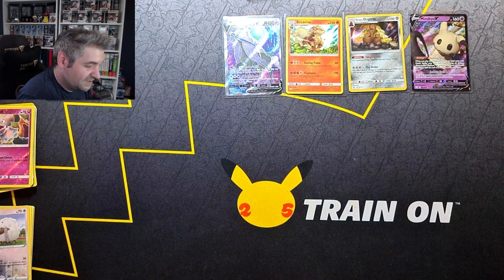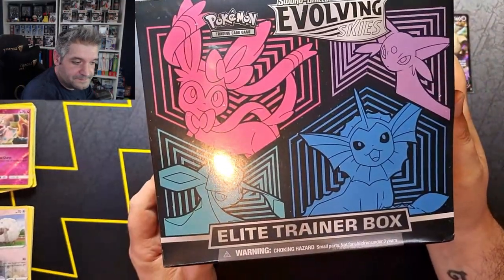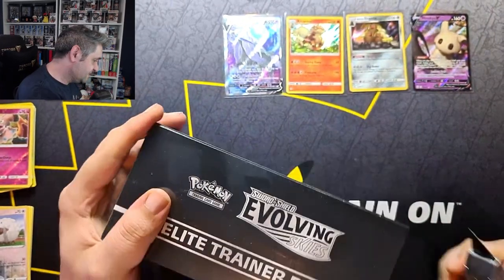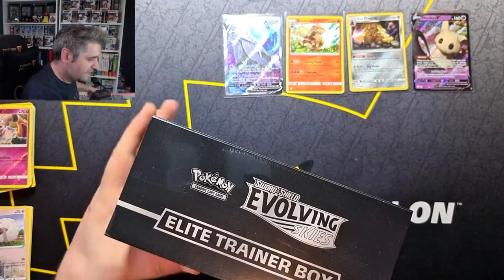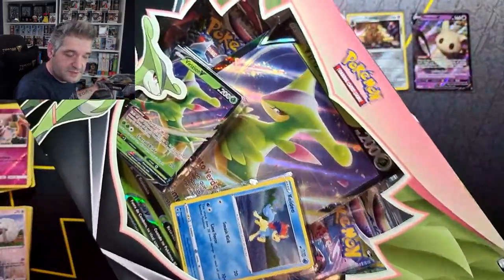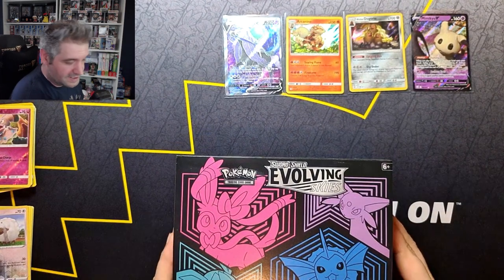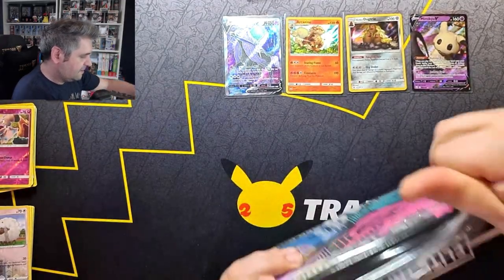There were no Evolving Skies, which means we open this — an Evolving Skies ETB! Just in case you were interested: if I had pulled the Moonbreon I was going to open a Chirum V box, a Virizion V box, and a Poké Rev mystery pack. But that's not going to happen — we are going to tuck into the eight packs in this ETB and hope for the best.